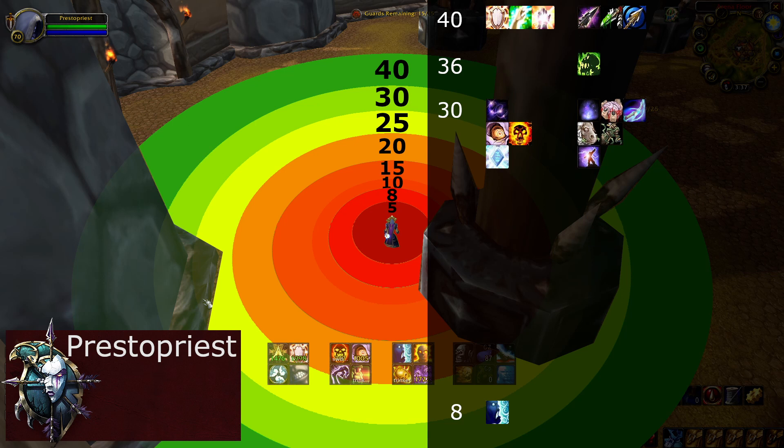Now at lower yards it gets very dangerous. At 25 yard range we can get interrupted by druids and shamans, warriors and rogues can jump us, warlocks can fear us, shadow priests can silence us, and some druids can also cyclone us.